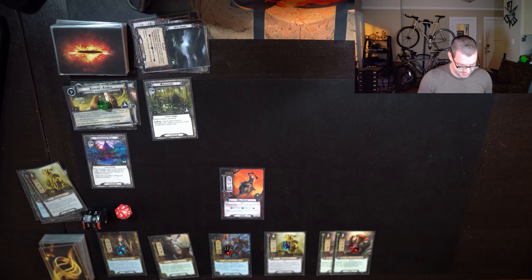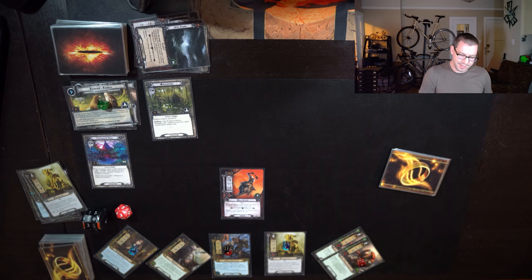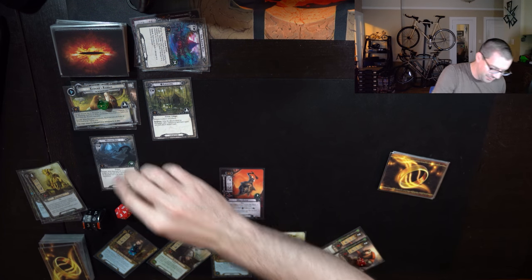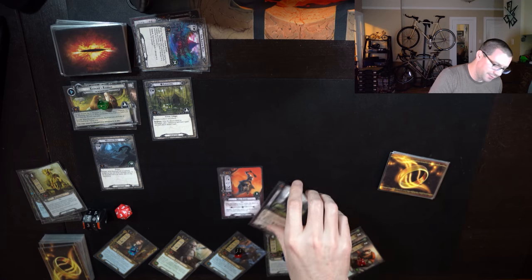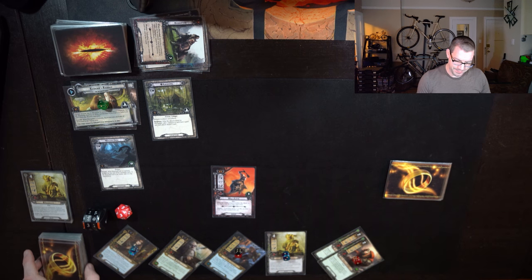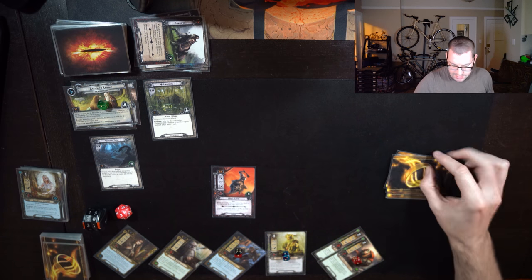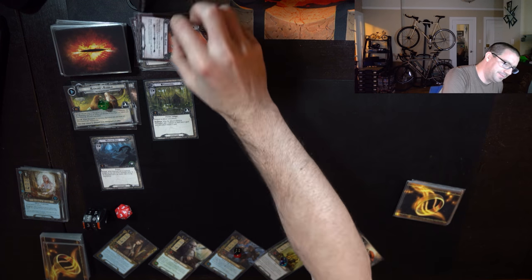That's just going to be it for this round. Questing three, four, five, six, seven — leaving Treebeard up in case I get another enemy. Seven up against four is three progress, clears the Shadow Road. Travel to the Watched Path. Dain will defend the Wolf Rider — defending character cannot ready until the end of the round. That's going to hurt, potentially. Mill three more cards; extra Elven Light is pretty good, I can cash that in for a card draw right now. Treebeard will kill the Wolf Rider.